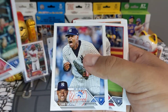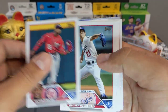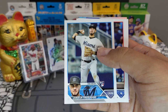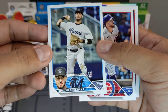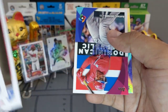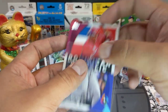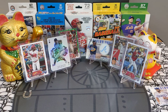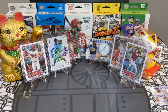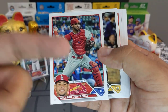Rookie, Severino rookie, Estrada, Robles, Jordan Groschans — don't know too much about this guy but we'll see. And here we go — shoutout to all the people in the Dominican Republic! Rafael Devers — beautiful right there. I like those a lot, I'm going to try to make a little set with those Dominican Republic cards and put them in a binder. Really really cool.